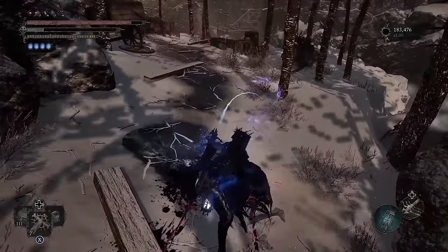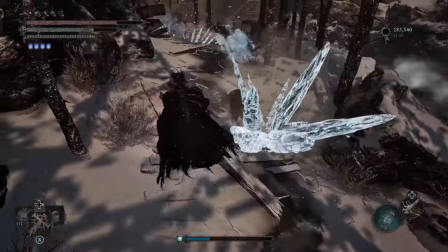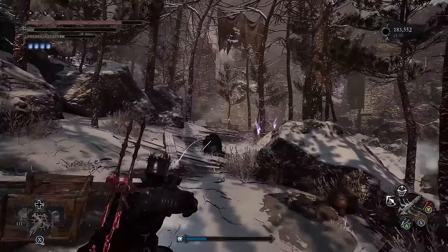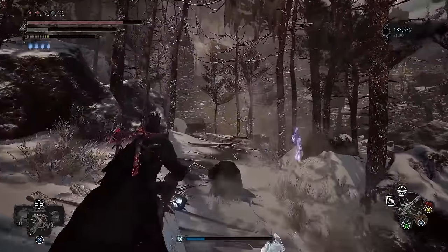We'll start with the 6 spells that were just added: 2 Radiant, 2 Inferno and 2 Umbral. These are RNG drops from specific enemies so you'll need to keep farming them until you get the item. All of these spells are permanent and they're not required for the trophy or achievement that requires you to collect all of the spells in the game.